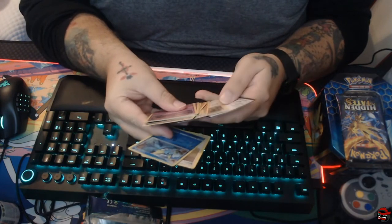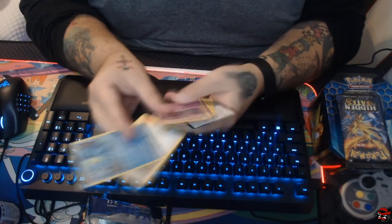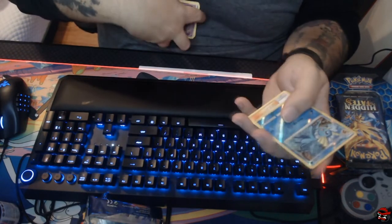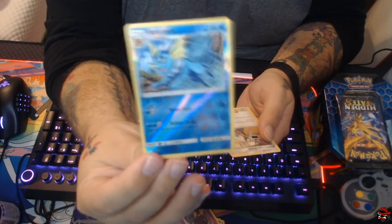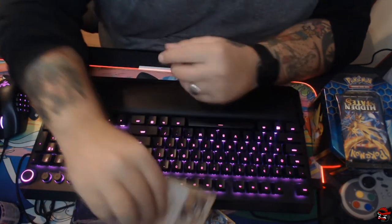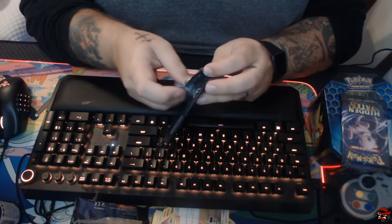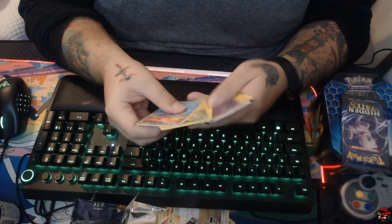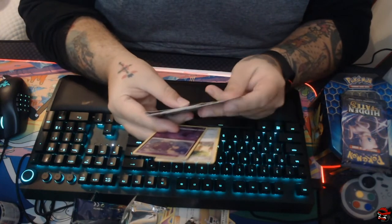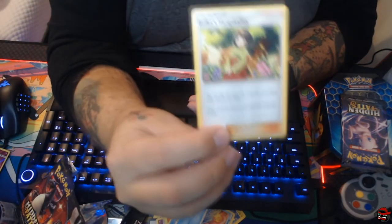Now this is interesting — I'm used to seeing something like this and expecting an EX or GX, but not in this case. You're guaranteed a rare and at least some type of reverse holo. So we got a reverse holo Vaporeon and Blaine's Last Stand. That first pack is going to be hard to beat. And it seemed like everything out the gate on our first unboxings with Champion's Path, we did really, really good. We have a reverse holo Coughing, and our rare is Erica's Hospitality.